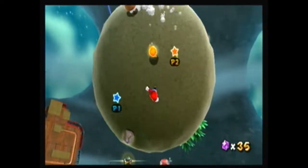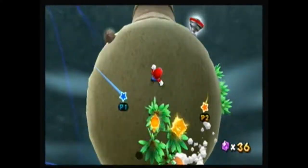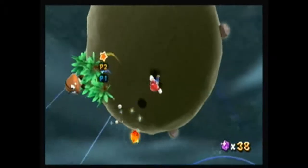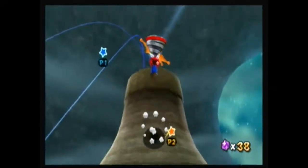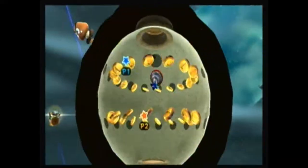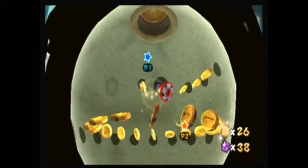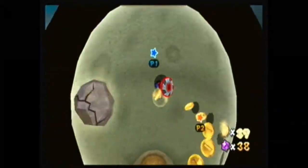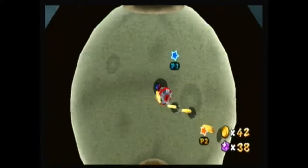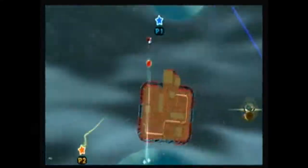Now, for this planet — let's just say it has a pretty good secret hidden in it. Sure, you've got some Star Bits and a Goomba here or there, but once you drill through it, you get the coins. You pretty much hit the coin jackpot. It's very helpful and convenient — you could easily get over 50 coins in this playthrough.